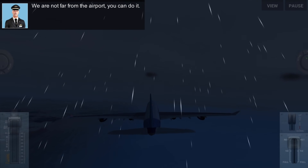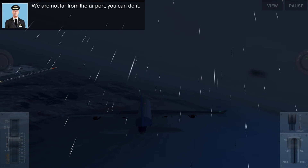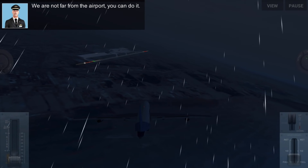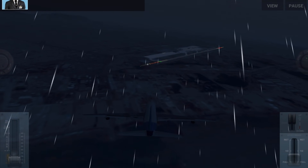Wait till the plane figures itself out. We're not being touched. So, this is where the black tunnel is. Full back, flaps all the way down. We're going to do a fast landing.